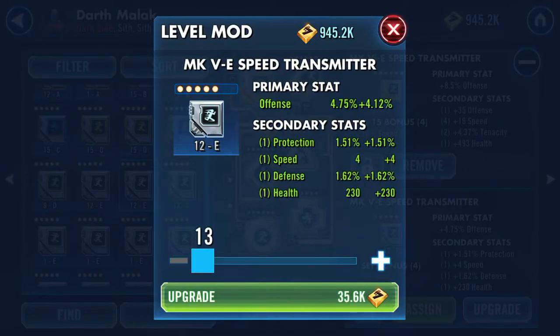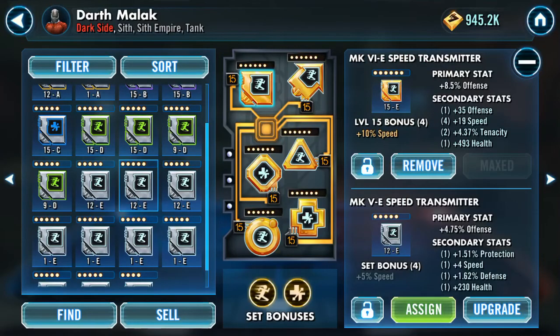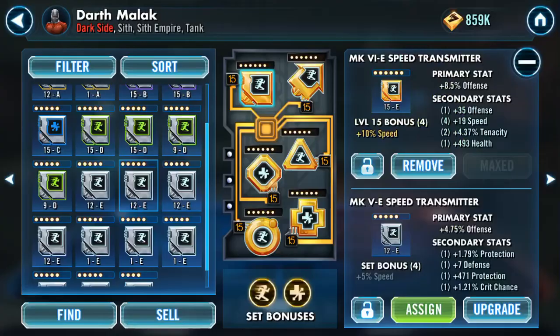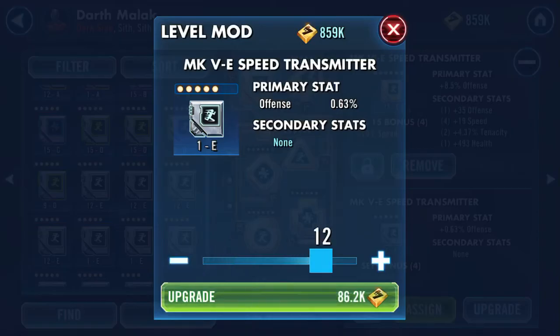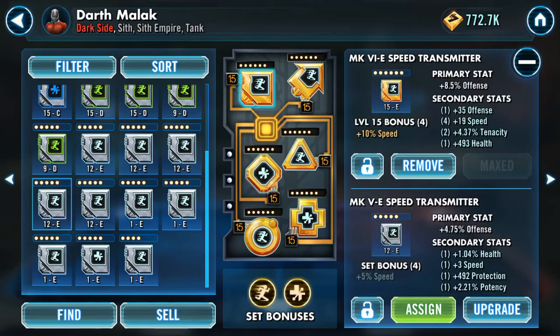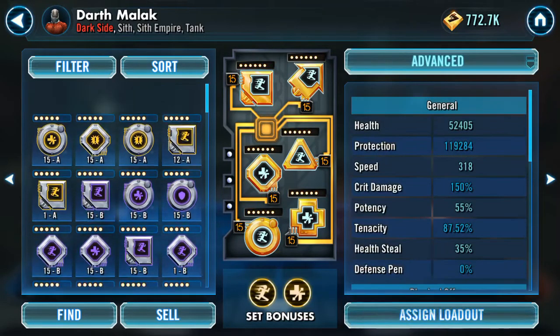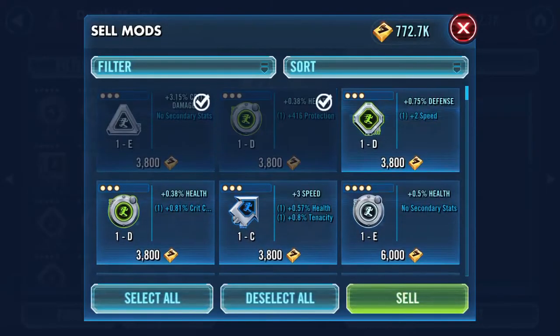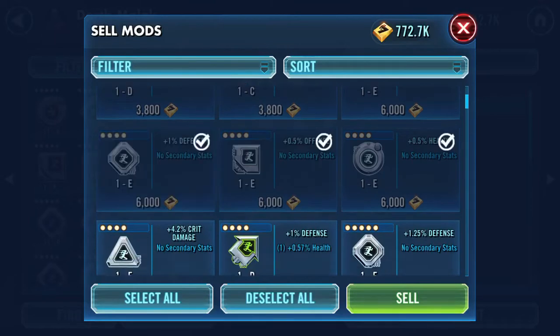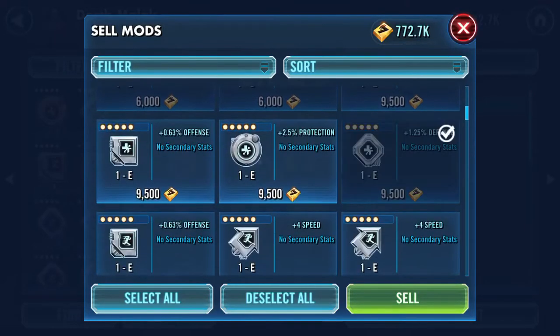This has speed four but it also has defense — not going to attempt it. Three speed — not even going to try. This is kind of what I do, and you can see I'm running low on credits. Then I go to sell: three-dot mod, still gonna sell it. Selling all three-dots and four-dots.